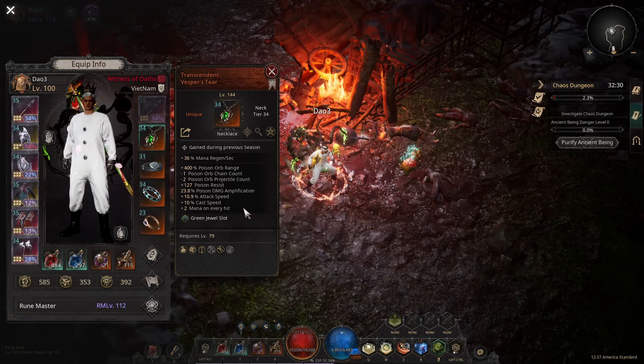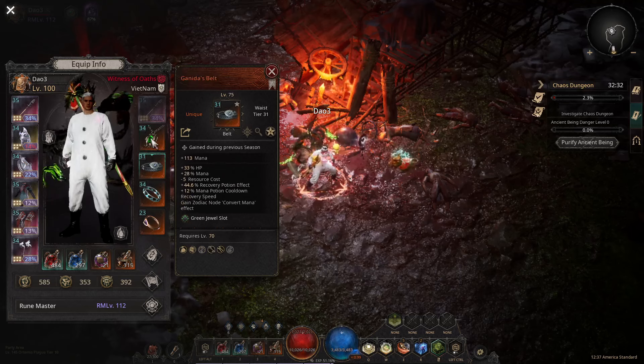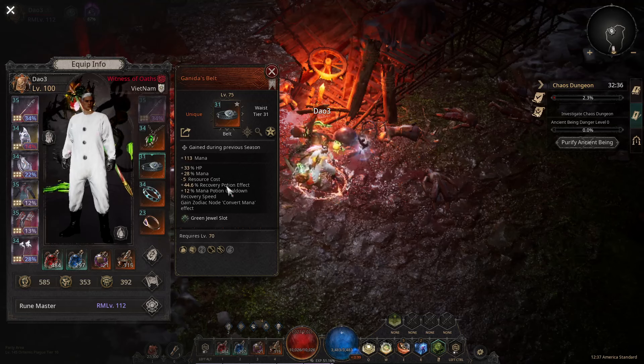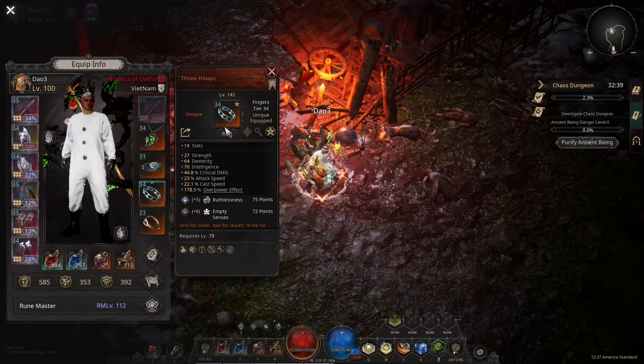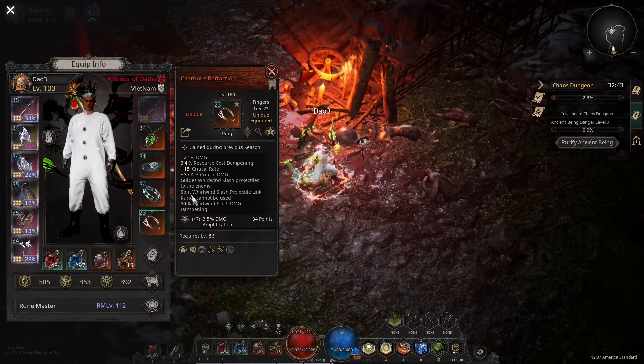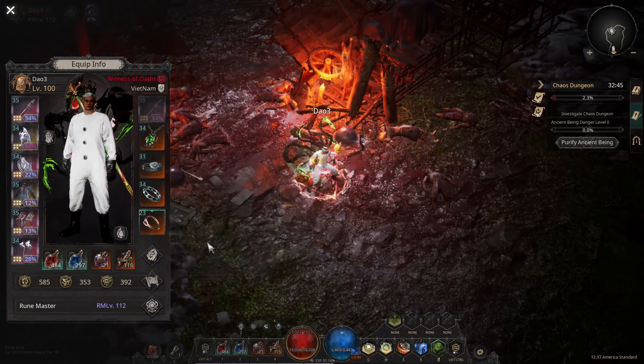You get lots of poison resist, about 27% poison damage application, attack speed, cast speed, and about two mana per hit. This is the necklace you want for the Poison Orb skill. Then the belt — I have convert mana belts and three hoops for some stats, plus Cluster Refraction.